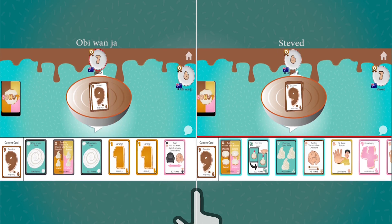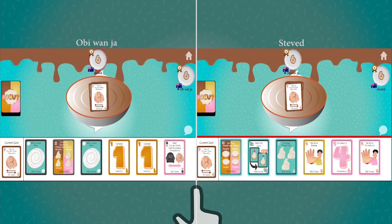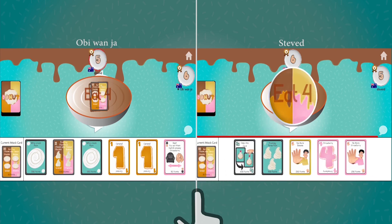Ob responds with another Chocolate — number nine. Steven D selects a Choc-You-Eat-Them, blocking Ob's turn, which returns play back to Steven D. You can tell it's his turn from the red timer bar above his cards.